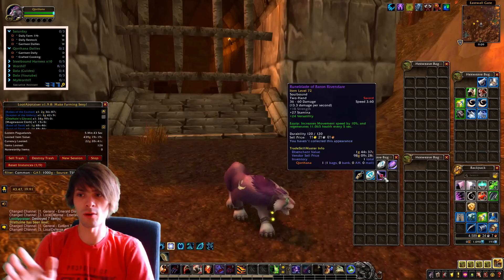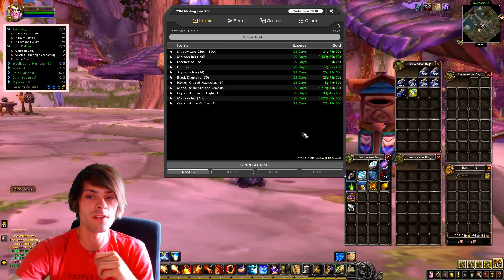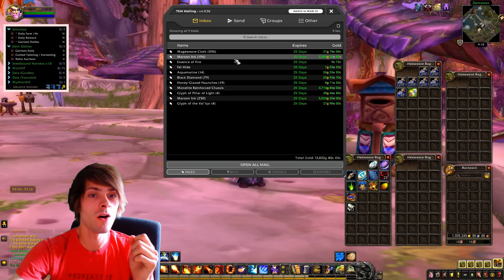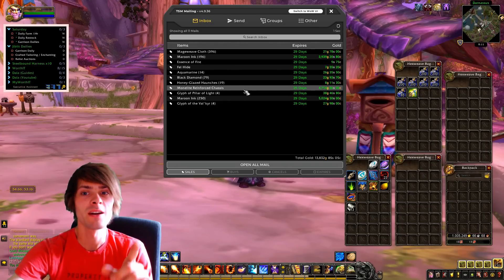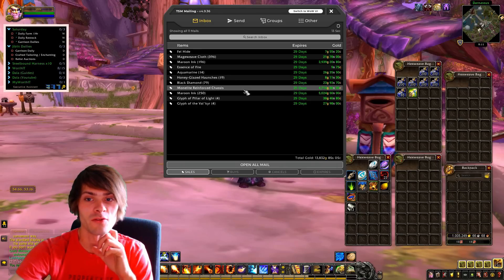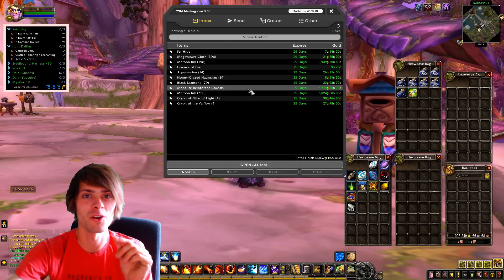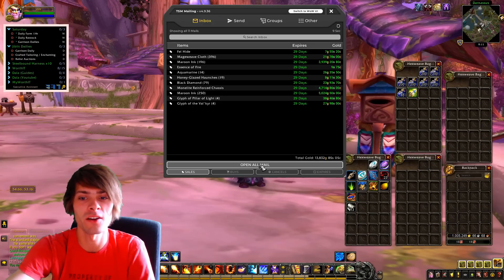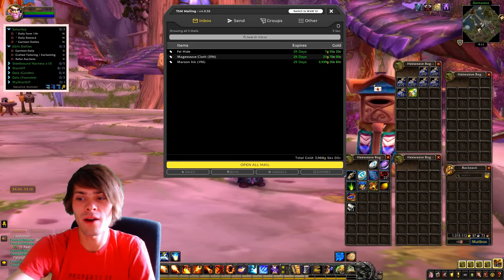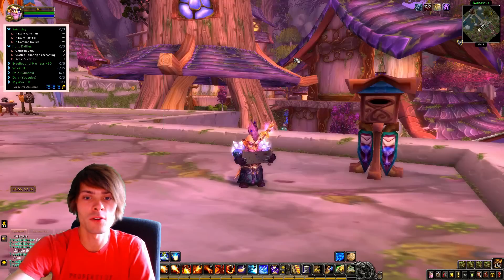The gold for the day is 13,832 gold. Notable sales: 196 Maroon Ink for 3,939 gold; a Monolite Reinforced Chassis that I bought cheap and sold for 4,714 gold (snagged it for around 2,000 gold using the sniper tool); and 250 Maroon Ink for 5,024 gold. Opening all that mail, I currently have 1,019,082 gold — pretty damn good.